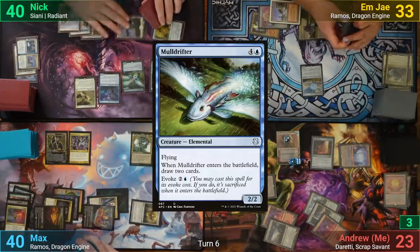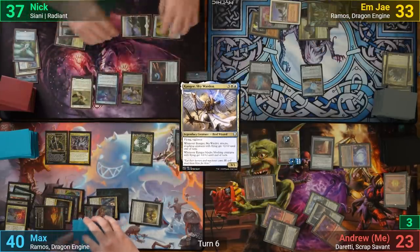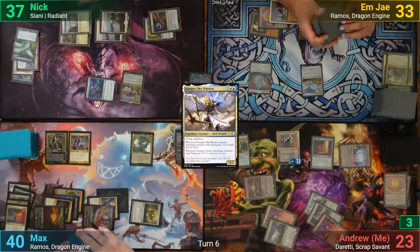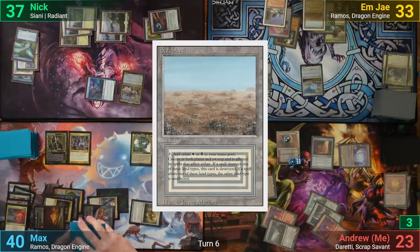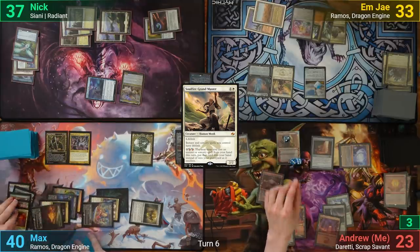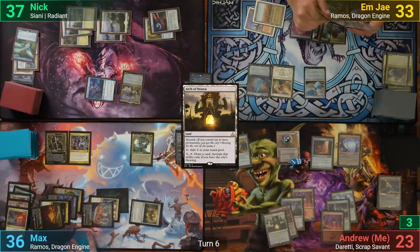Nick draws and evokes Mulldrifter, drawing two, then sacrifices it and plays Kanji Skywarden. He swings both flyers at Max, who takes four. The Cartographer's Hawk goes to Nick's hand as he grabs a Plains, then passes. MJ draws, plays a Scrubland, then plays a Soulfire Grandmaster and passes. I uptick to discard Bloodmoon and Arcbound Ravager to draw two cards, play Arch of Arraska, and with enough mana for another Planar Bridge activation, pass to Max.